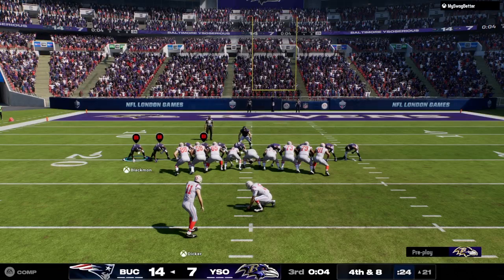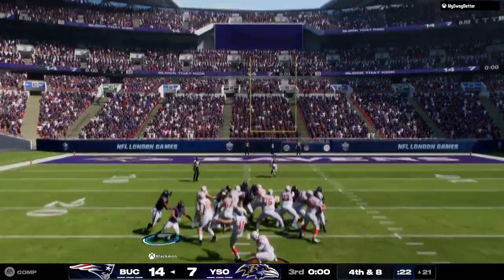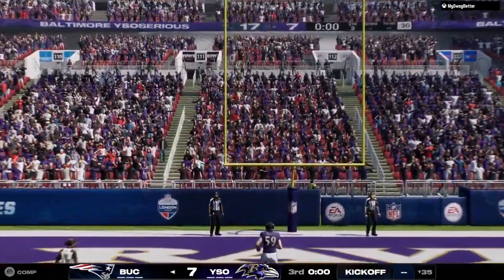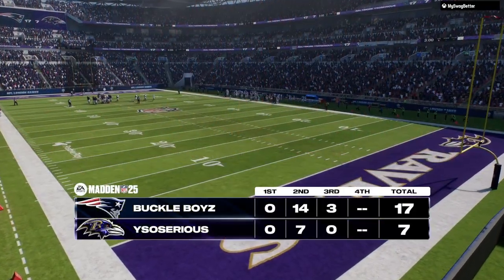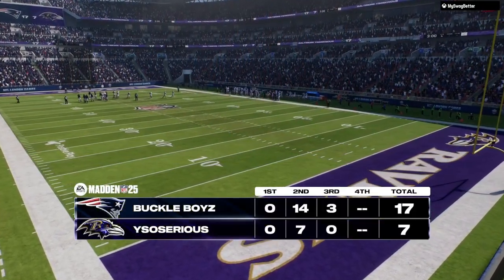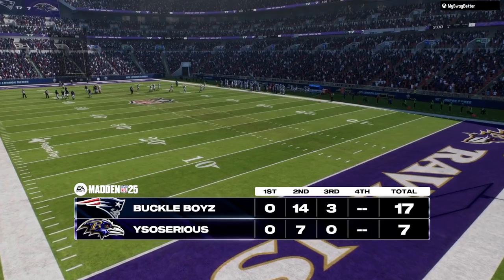Here's Cameron Dicker now on for the field goal — this will be a 38-yard attempt. Dicker's kick is good. Three quarters now in the books. This is Madden Ultimate Team on EA Sports.